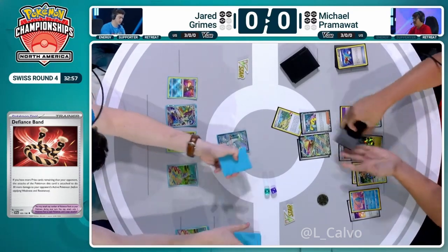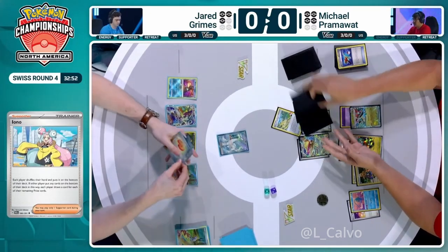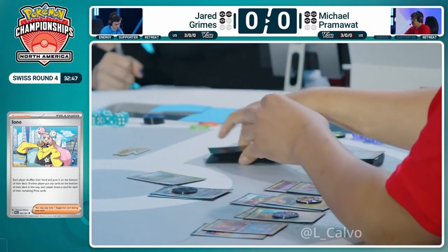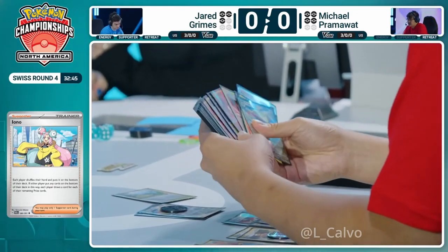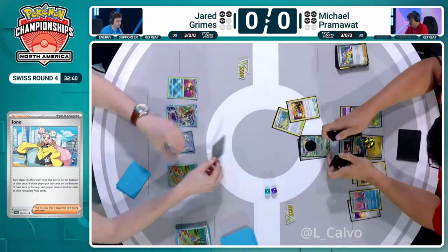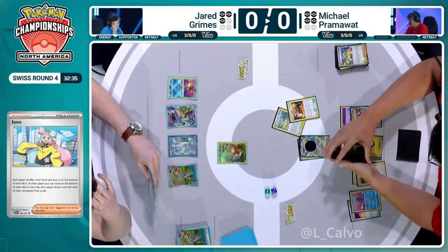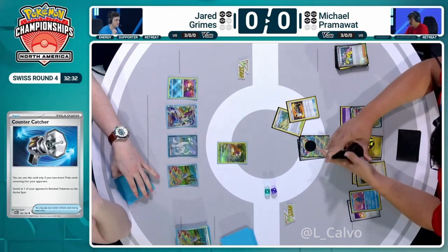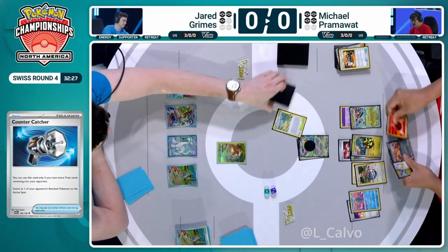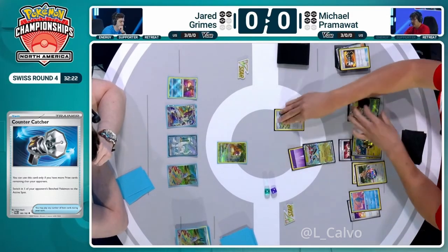If Jared is able to get a Boss's Orders or something like that, that would be huge. There's no Boss's Orders — you just play the Prime Catcher. You have Silene to recover it as well. We do see the Counter Catcher from Michael. So if it's Bidoof for Pram, I think we are taking out this Bidoof. The problem is this does open you up to a return KO without having any gusting, which is a huge problem. But by the same token, I think you've got a chance here. If Jared goes Bibarel, Prime Catcher, KO — you know Pram has no energy acceleration because if he had any, he would have just used it. You've got Pidgeot after all, there's no whiffing it.